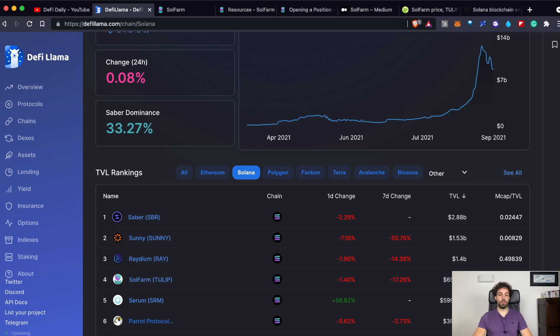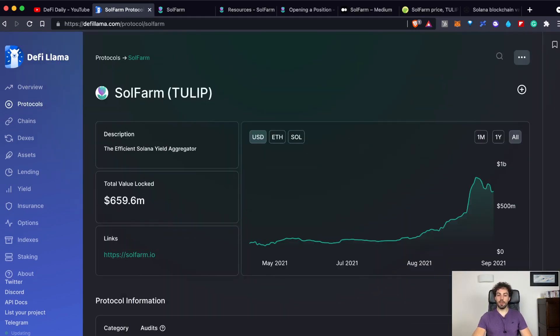If we have a look at the trend of SolFarm, the platform was born around the mid of May and since then the total value locked inside the platform has grown organically, reaching a peak around the mid of September, just a couple of days ago, of 800 million. Since then the total value locked has decreased quite a bit.